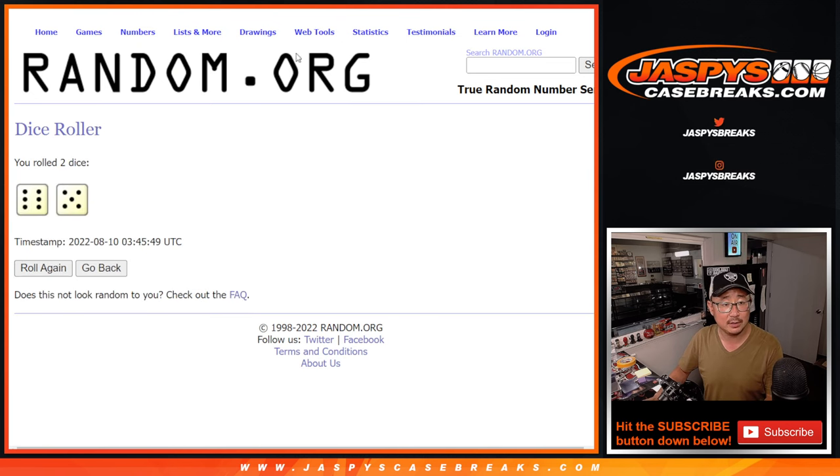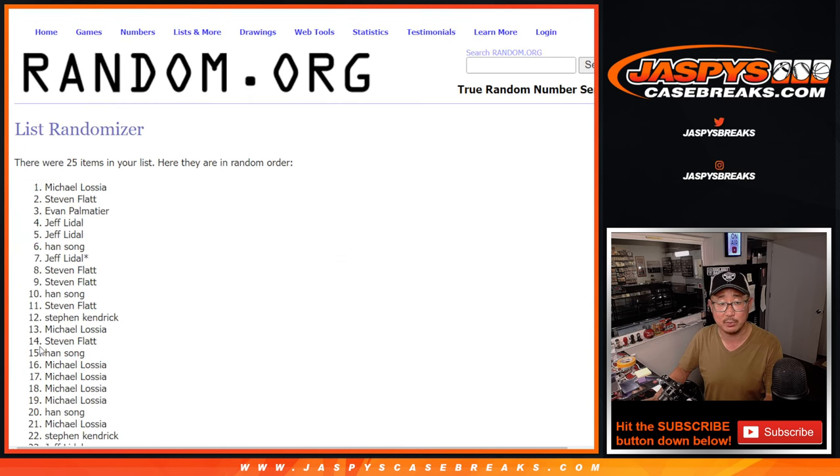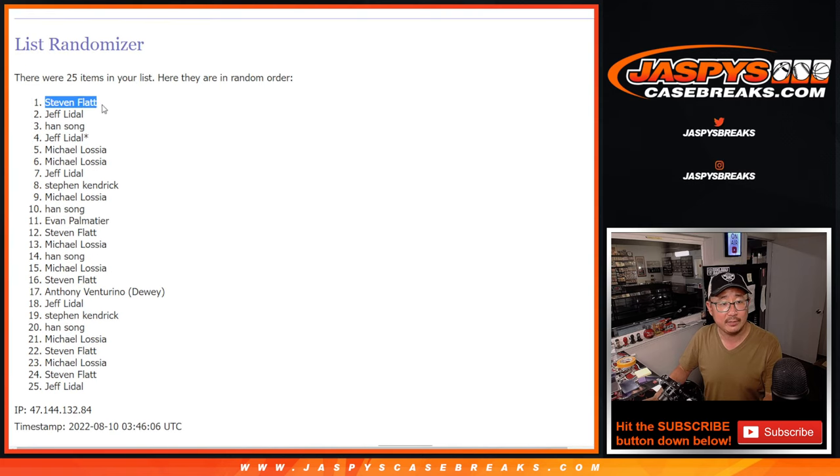Let's roll it and randomize it — six and a five, 11 times. The top five after 11 rolls will get extra spots in the box break. After the 11th and final roll, the top five are: Stephen, Jeff, Han, Jeff, and Michael.